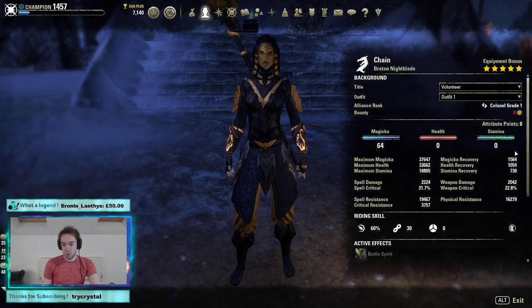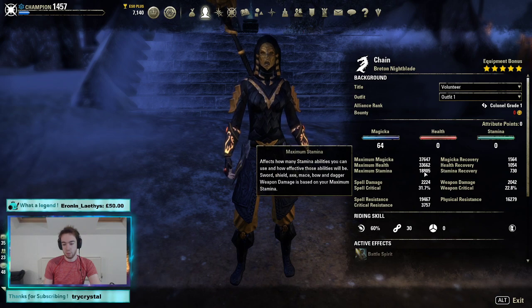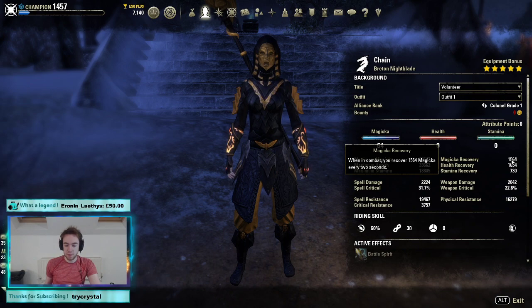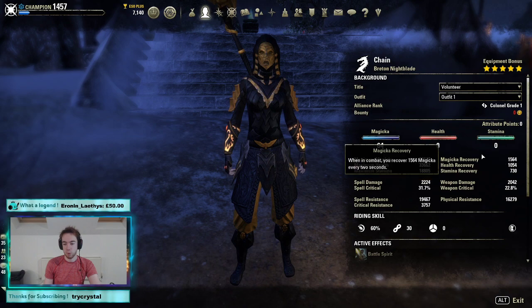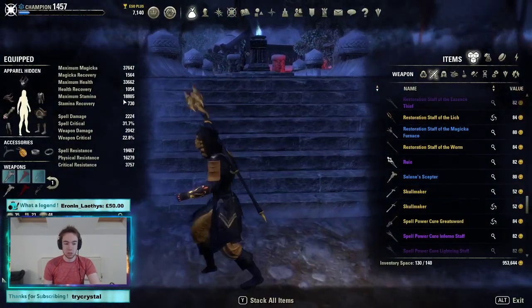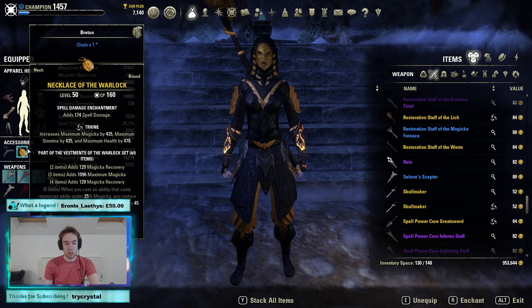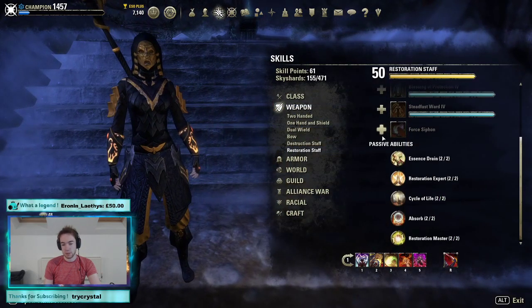Our stats, for those who are interested, totally unbuffed: 37.5k magicka, an enormous health pool, an enormous stamina pool, and we are 2.2k unbuffed spell damage — which means with the weapon damage we're hitting about 3.5k after buff. Magicka recovery is sitting at 1.56k unbuffed, but we've obviously got Warlock behind that, which is the same as having Lich plus a little bit more. Because our race is currently a Breton, we have the reduced cost necessary to sustain heavy. If you're a High Elf, the only change you'll need to make is changing the spell damage glyph to a reduced cost glyph — nothing else needs to change, and your sustain will be fine.